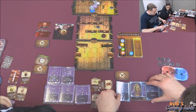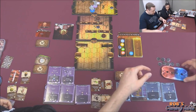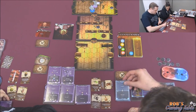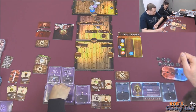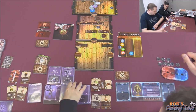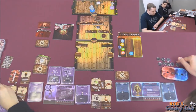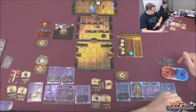Heal two — what are you at for health? Four. That's okay, I'll heal myself and go up to eight. I'm just going to discard that card. Go ahead — I'll heal myself three back to full health, then move up four. One two three — got all our gold! Then the boss goes.